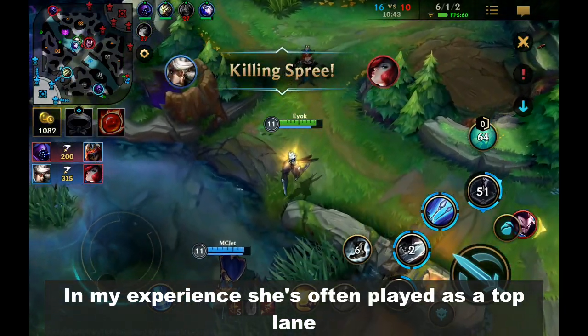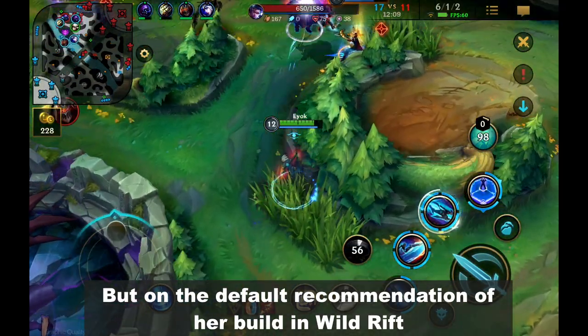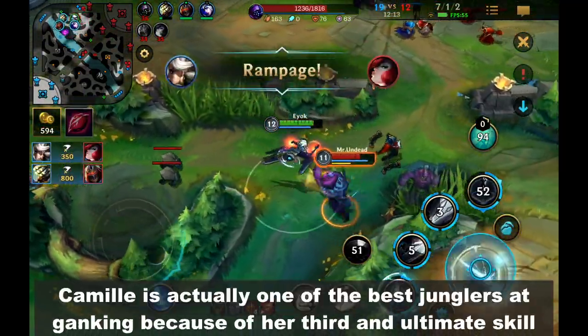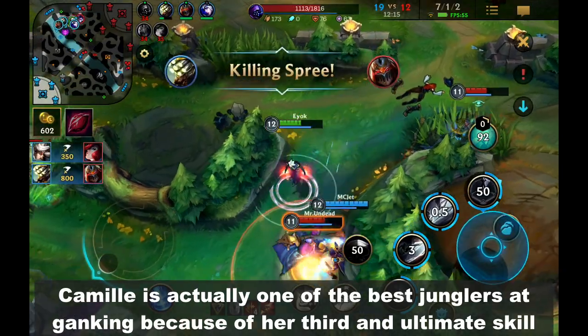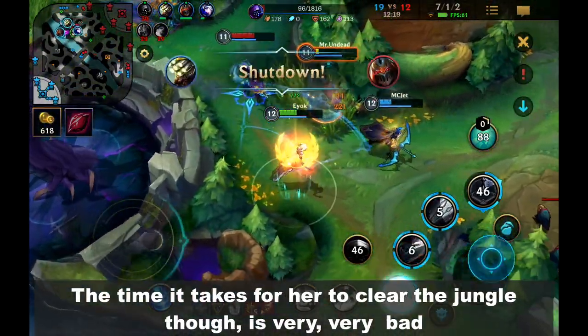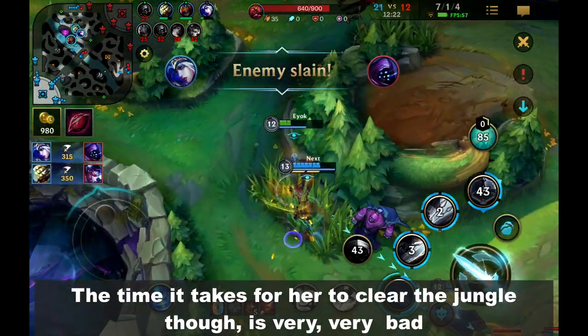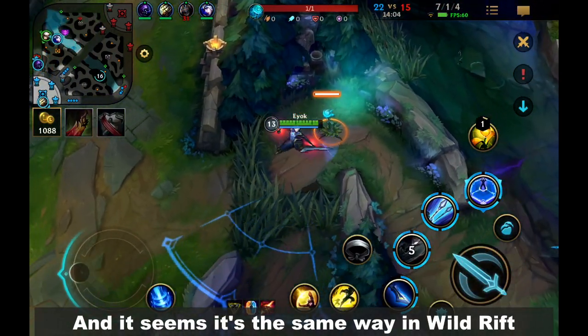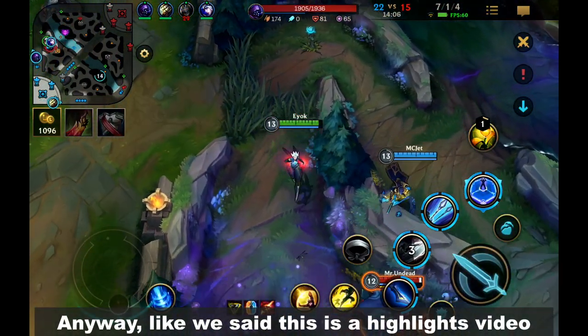In my experience, she's often played as a top laner. But on the default recommendation of her build in Wild Rift, she is offered to beginners as a jungler. Camille is actually one of the best junglers at ganking because of her 3rd and ultimate skill. The time it takes for her to clear the jungle though is very, very bad, so you have to rely on your early ganks to get ahead — and it seems it's the same way in Wild Rift.